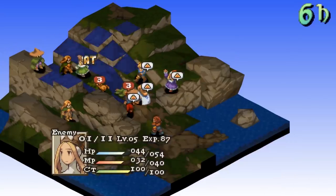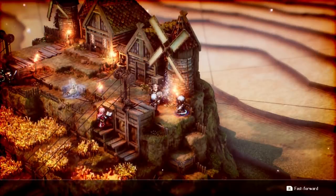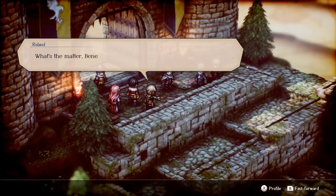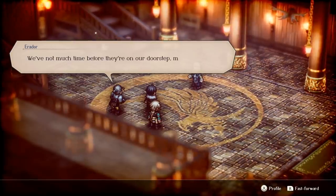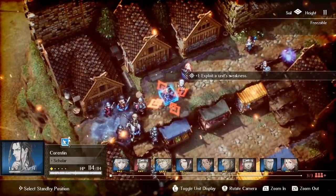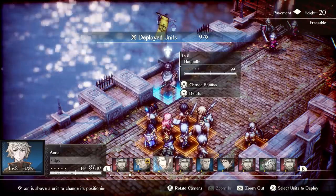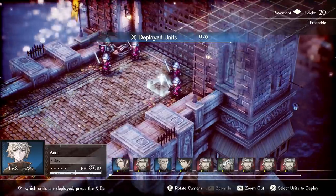In three hours of playing Final Fantasy Tactics, I went through ten battles. In three hours of time spent with Project Triangle Strategy, I finished two. The gameplay might be similar, as well as the politically driven drama, but the style of the storytelling is not. There's a lot more dialogue and just more cutscenes generally, and to me it felt a bit bloated. Part of this is due to the fact that the battles are much longer than in Tactics — you have five or six units in a battle in FFT, and here you have nine, plus more enemies on the field too.